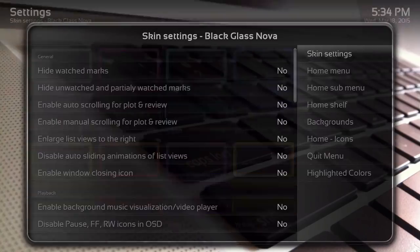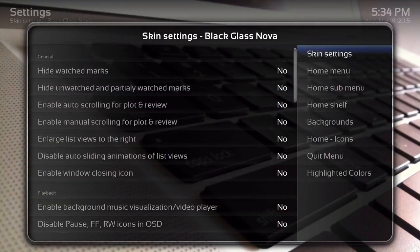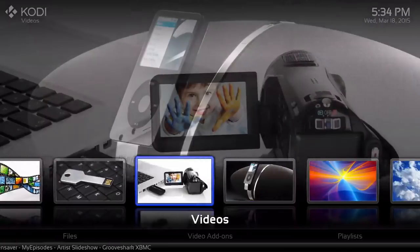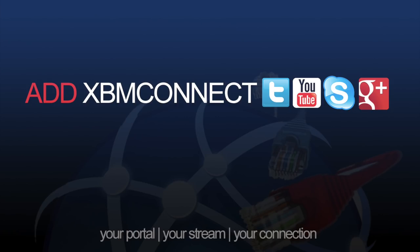Let's go ahead and show you one — I'll turn on the blue one. There, see how it's blue? Before it was white, just normal, but this one is blue. That's basically it on the Black Glass Nova — make sure you install it, check it out, and customize your own skin. Like this video, subscribe, share it, thanks for watching, and don't forget to add XBM Connect to all your social media.